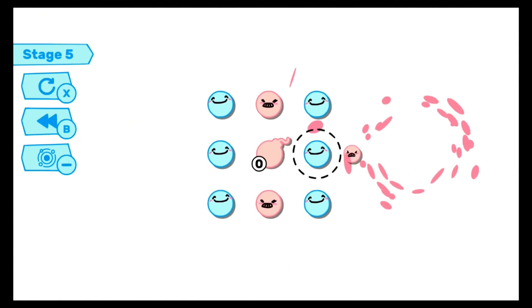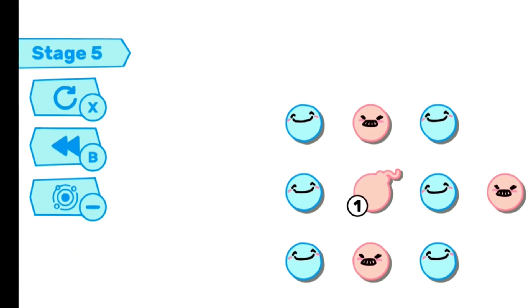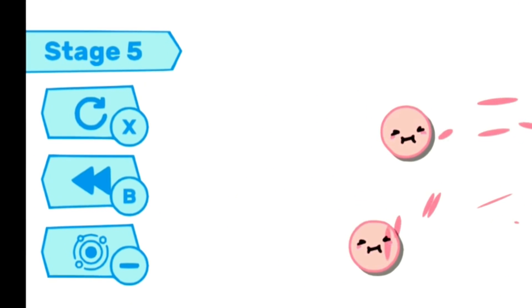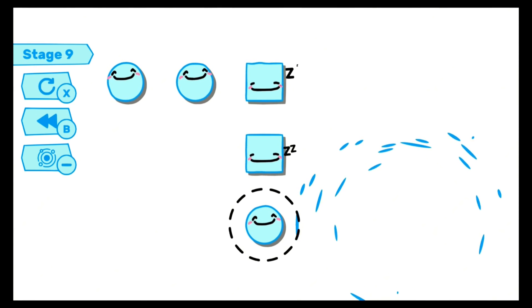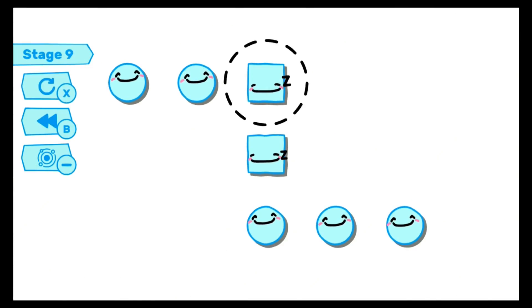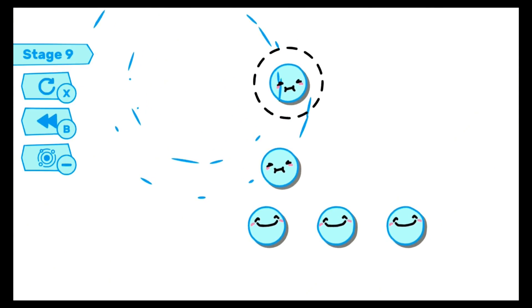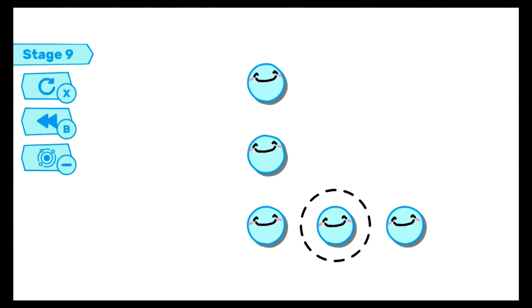The game gives you the tools you need to succeed in the shape of a restart button and the rewind button, which will take you back one move should you make a mistake. Generally you will find yourself restarting as you will not know exactly where the mistake that led to a level being impossible to clear was made, but the rewind function does come in handy should you be able to identify your mistake, such as on this level here.